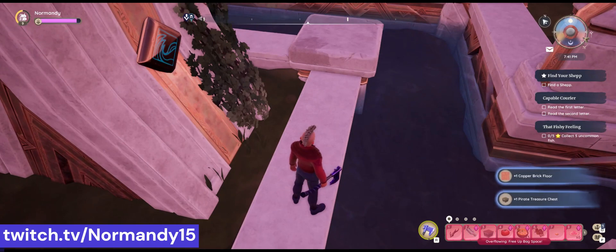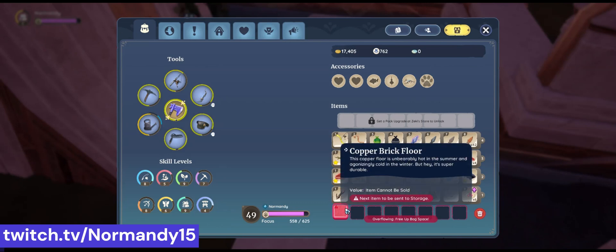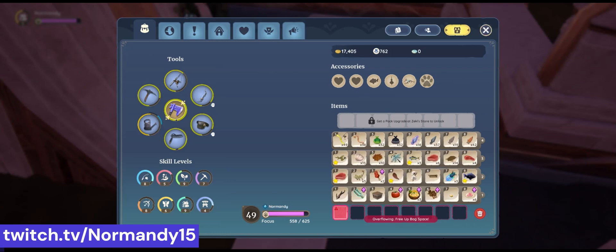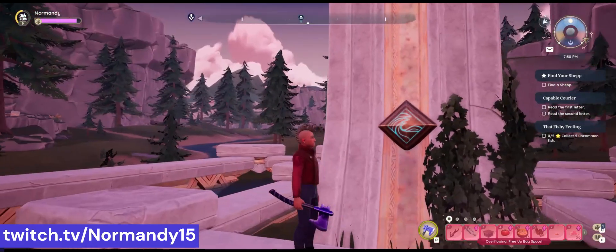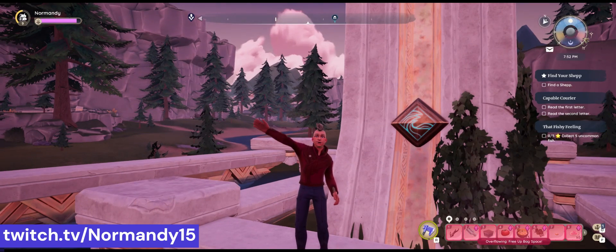And there it is — the treasure we've been looking for. There's our copper brick floor. This copper floor is unbearably hot in the summer and agonizingly cold in the winter, but hey, it's super durable. That sounds like a great endorsement — let's go try it out over at Norm's house.